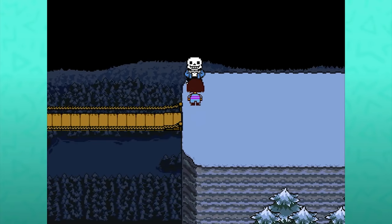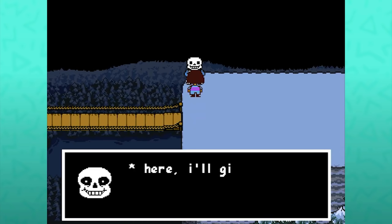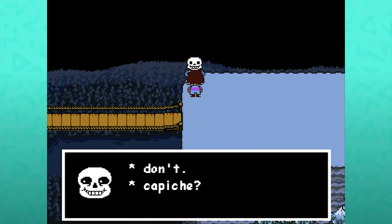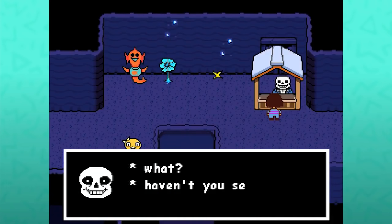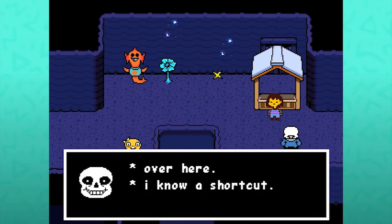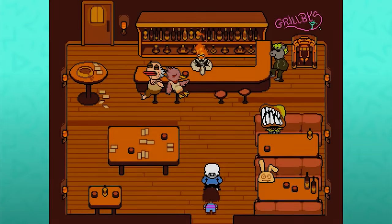If you fight and kill Papyrus, then load your save or reset, Sans will have a unique bit of dialogue. 'Here, I'll give you some advice about fighting my brother. Don't. Capiche?' When sparing Papyrus in a neutral or pacifist run, Sans asks you to join him at Grillby's for one of his legally required breaks, at which point he takes an unseen shortcut.